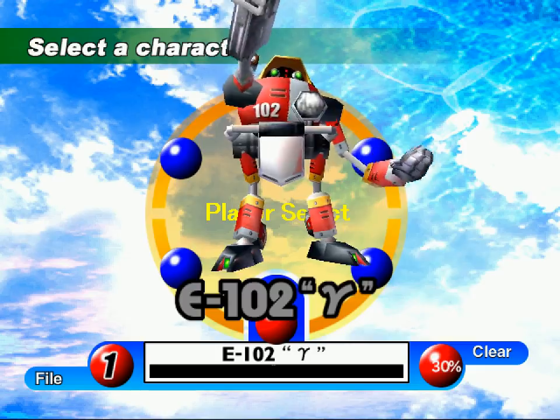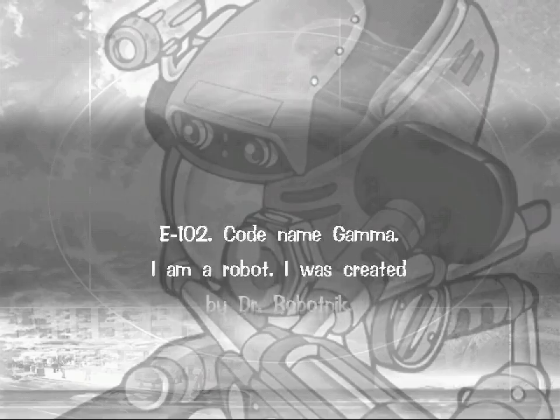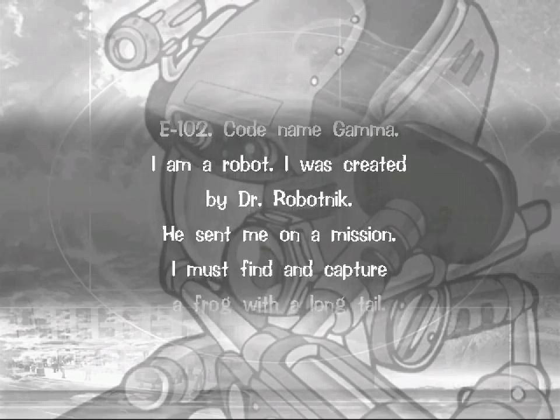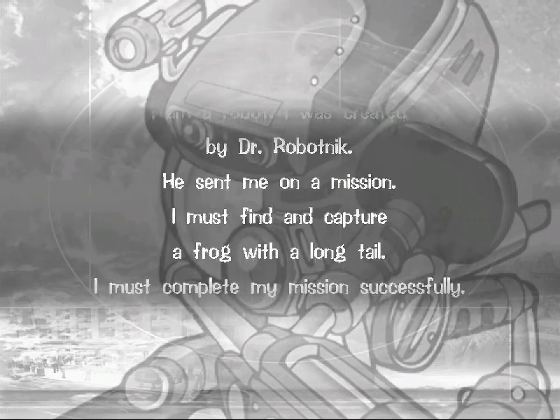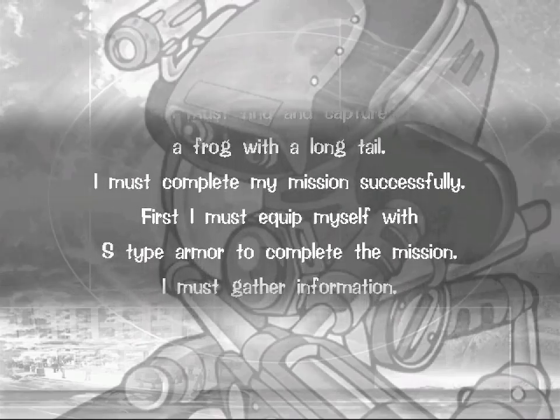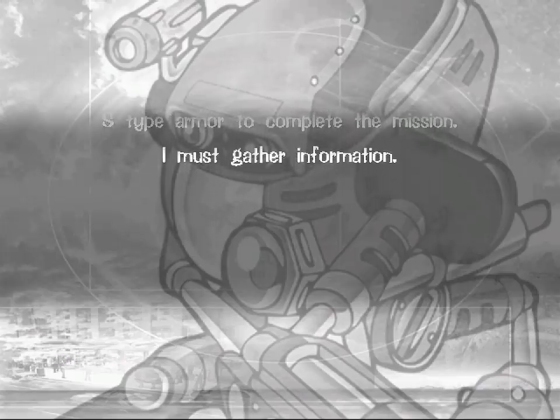Yeah, that's right, you're E-102. You're not the first. Just look at that — he's a robot. His codename is Gamma. He was a robot! Well, he is a robot. Present tense. Let's find a frog with a long tail. He was equipped with S-type armor to complete the mission. What are you talking about there? S-type armor?